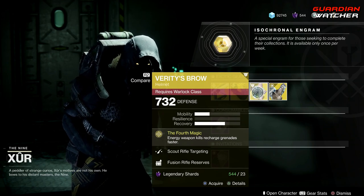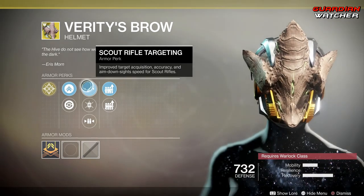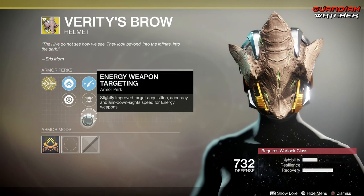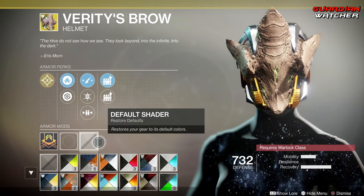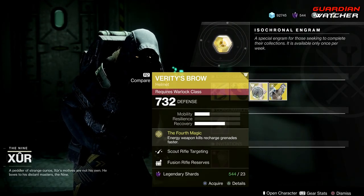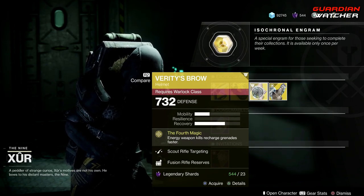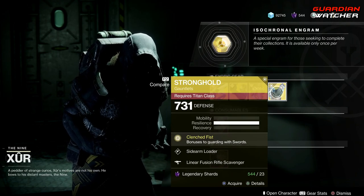Next exotic is the Verity's Brow for the Warlock. The treasure perk on this is The Fourth Magic, which makes energy weapon kills recharge grenades faster. It also has Scout Rifle Targeting, Heavy Lifting, Energy Weapon Targeting, Fusion Rifle Reserves, and Grenade Launcher Reserves. It doesn't have an ornament, but this is an okay exotic — not really top tier. I'm gonna give it a tier 2.5 to tier 3 in both PvE and PvP.